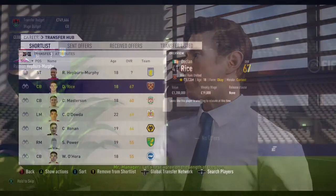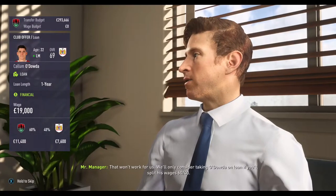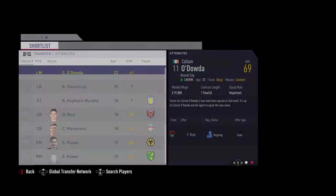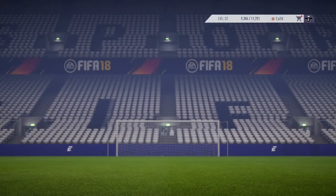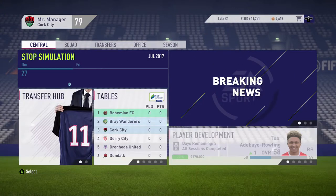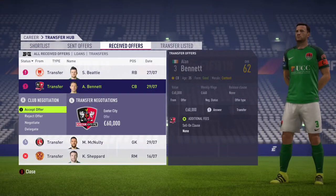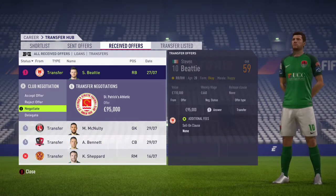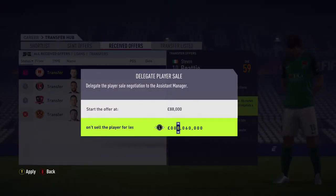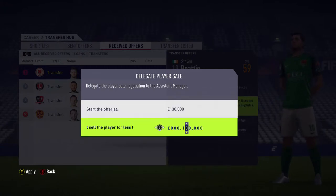I did a bit more scouting and found players I think would benefit the squad, adding them to the transfer list. I got a new left back on loan from Portsmouth. I tried to get a new striker and Callum O'Dowda on loan, but both were denied. I did get the left back in though, and I received a few transfer requests, deciding to sell those players and bring in free agents to build squad depth.